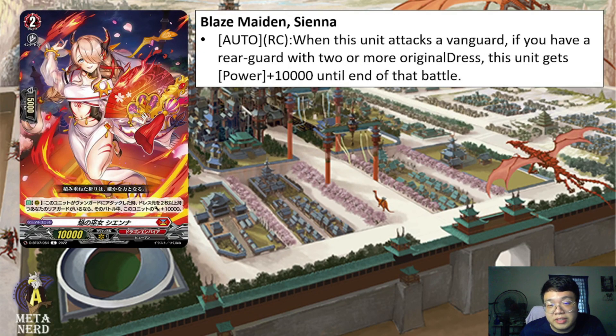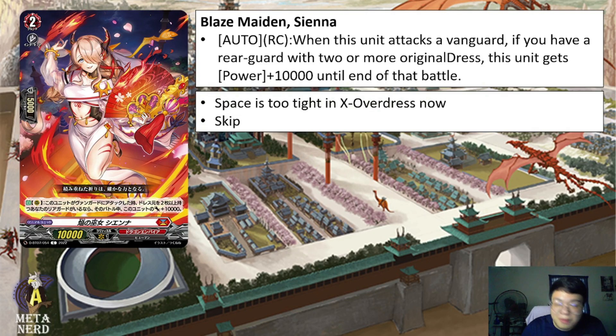Next up, we have Blazemaiden's CNR. Auto Rearguard Circle: when this unit attacks the Vanguard, if you have a rearguard with two or more original addresses, this unit gets 10k power until the end of that battle. The problem with this kind of support inside Crossover Dress is that the space is just too tight. You don't have space to run any more support because you already have Prairie Dragon, Trickstar, and the dresses. Not going to run this card anytime soon.